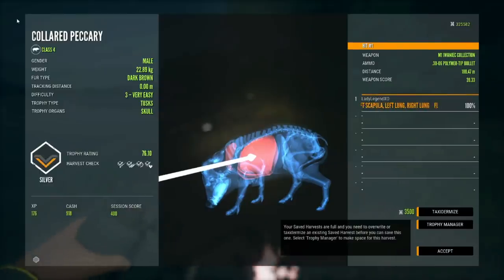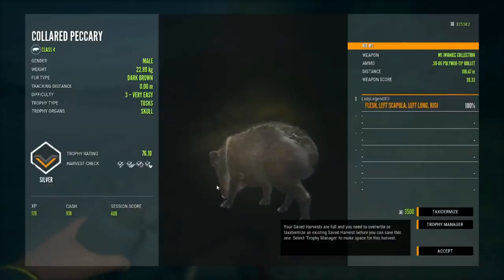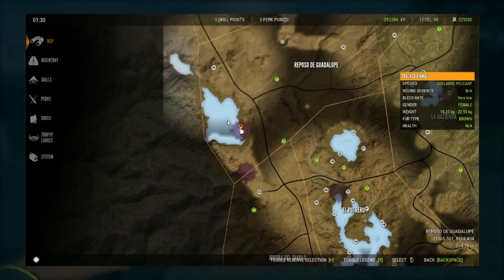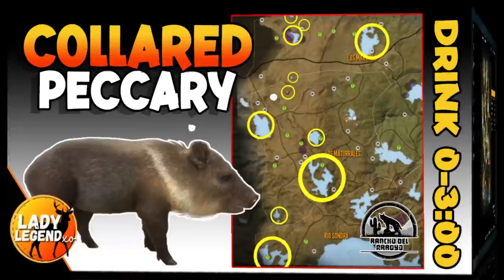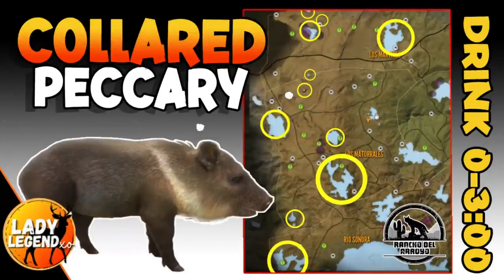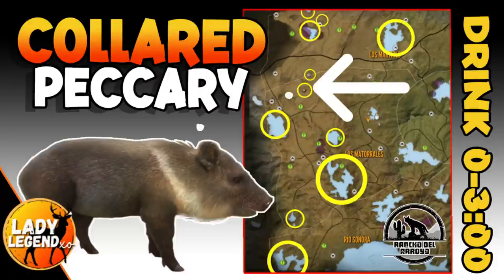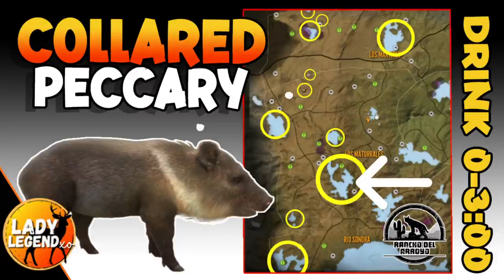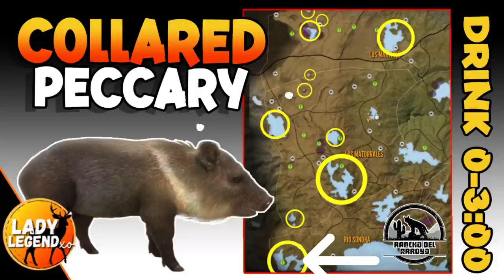Hunting for Collared Peccary in Rancho is really good — they are not in short supply. This is the middle left lake, we'll call it Wolfhead Lake. That brings us to the map: Collared Peccary drink at a lot of the same places as Bobcats, basically the left-hand side of the map. Don't forget the tiny lakes — Crater Lake and the one above it are awesome for Collared Peccary. Start with the big lakes: OK Lake at the top, Lobster Lake, and W Lake at the bottom. All those circled water sources will have Collared Peccary drinking.